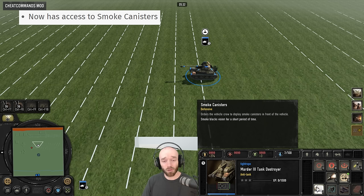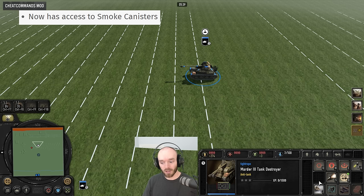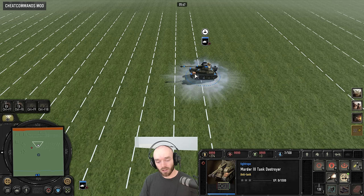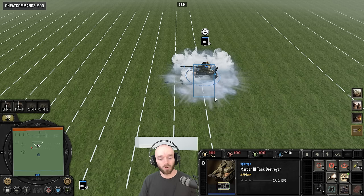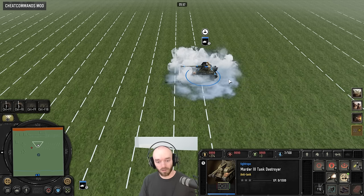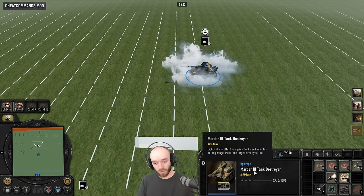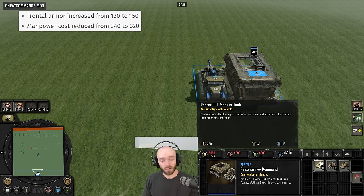The Africa Corps Mortar now has access to Smoke Canisters. You do need the upgrade from your Armory to unlock this, and you don't get the range-boosting ability like the Wehrmacht one does, but it's one of those almost-instant smoke activations which is very hard to handle, forcing your opponent into attack-round shenanigans. It has a two-minute cooldown. It's going to make the Mortar quite a lot more survivable.